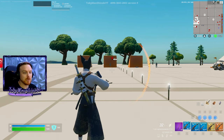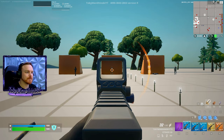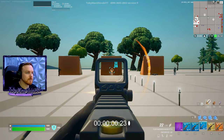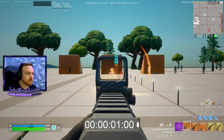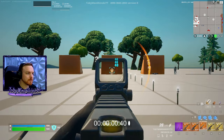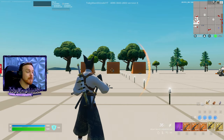At 50 meters: blue Striker AR TTK against a 250 HP target with all body shots; Nemesis AR TTK at 50 meters; Enforcer AR TTK at 50 meters; gold Striker AR TTK at 50 meters; gold Nemesis AR TTK at 50 meters; gold Enforcer AR TTK at 50 meters; Nisha's mythic Striker AR TTK at about 50 meters; and Montague's mythic Nemesis AR TTK at 50 meters.